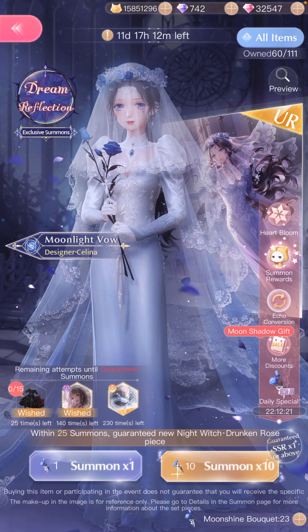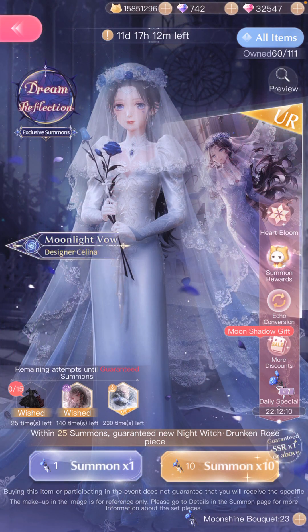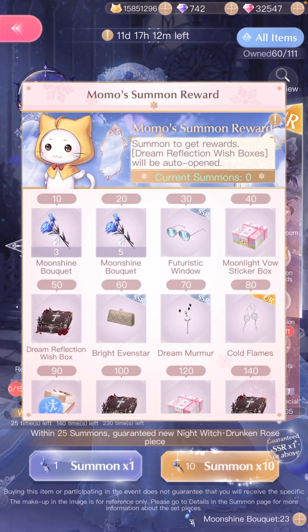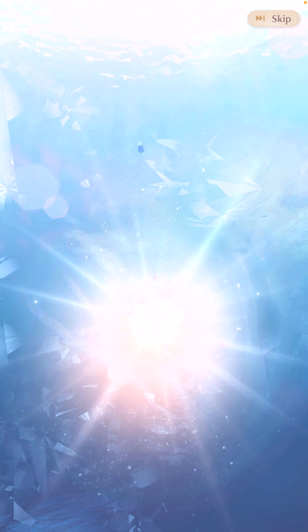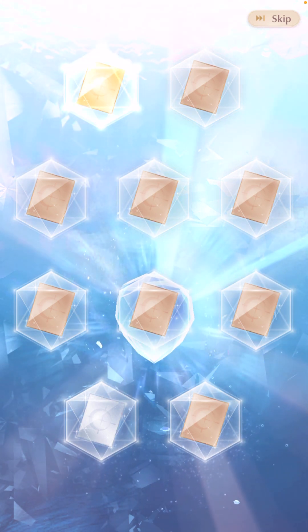So, long explanation out of the way — I'm actually at 18 pulls, because I bought those pre-sales and I got some from the login, which is five I think, and then you get some more. Okay, if I wasn't planning on finishing the black suit first, I probably would have just wanted the umbrella and called it a day.